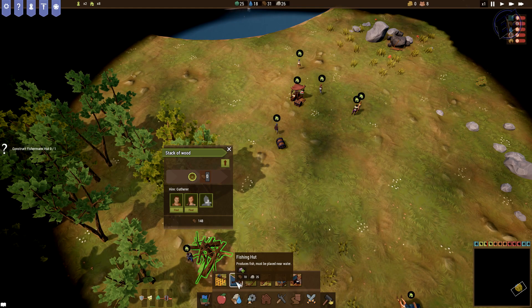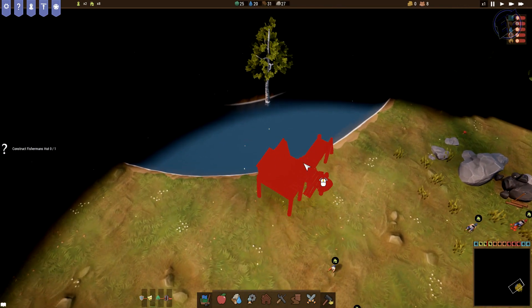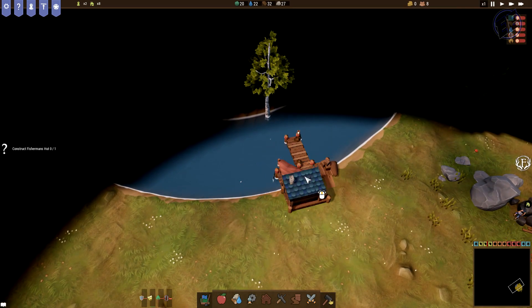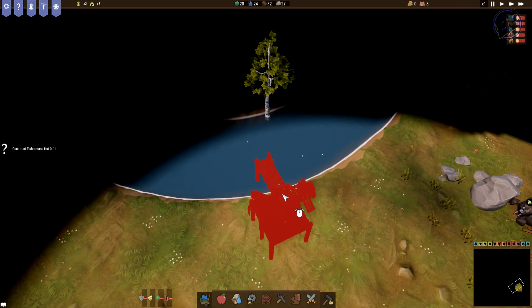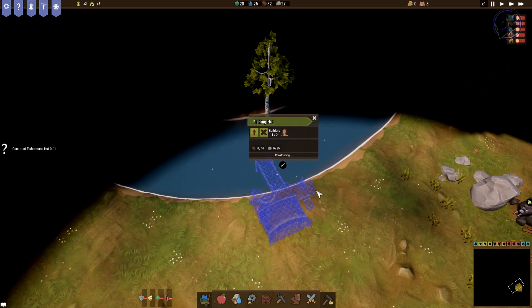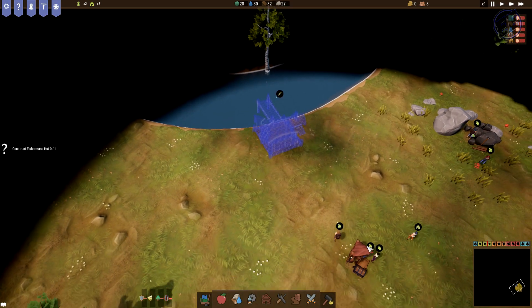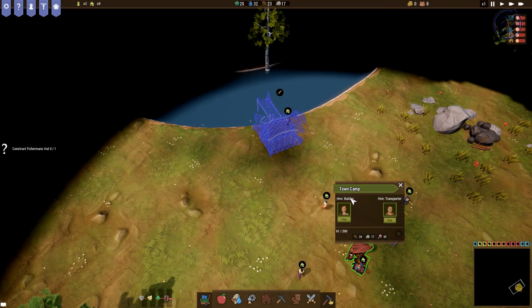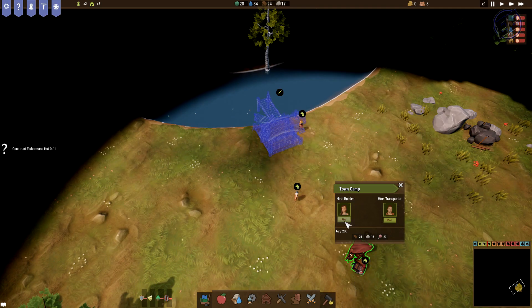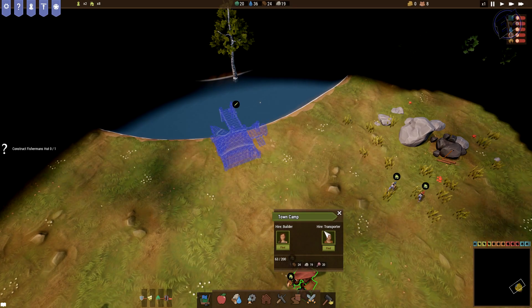So that's a fisherman's hut. Let's come over here by the riverbank and rotate it this way. Very nice. Right there. Prioritize construction of this building — no. I want another builder. So if I come to the hut here, I want to hire another builder. Find. So one builder, one transporter — is that what you get?